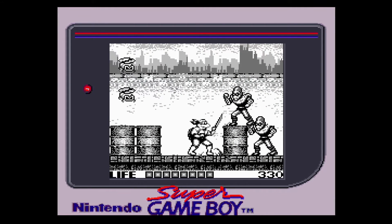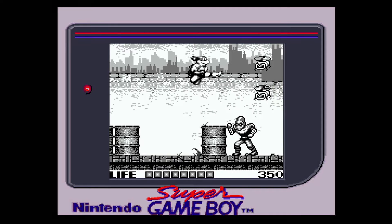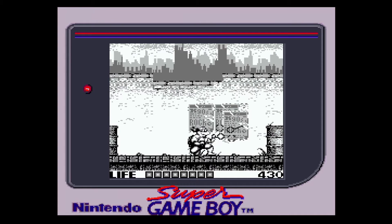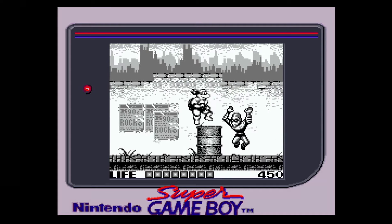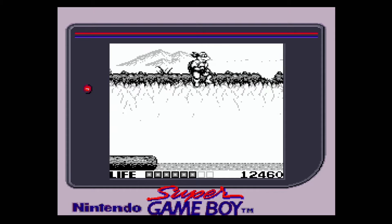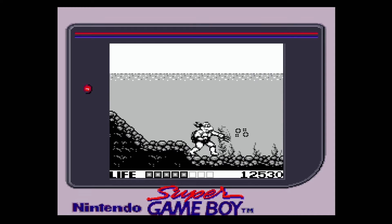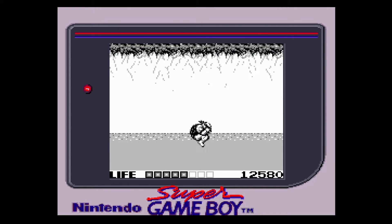Fall of the Foot Clan is your standard 2D action platformer. It's not quite a brawler like its NES counterparts. Instead, it's much more in the same vein as Mega Man or Super Mario Bros. You take control of one of the four turtles and go from platform to platform across a number of levels, defeating the Foot and other recognizable baddies, all while avoiding environmental traps. Where Mario and Mega Man have succeeded with great level design and hard puzzles, this game has kind of failed.